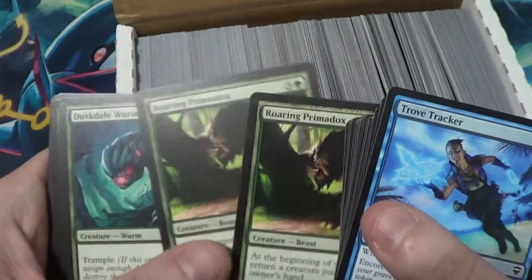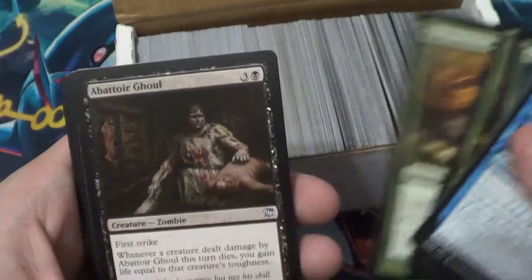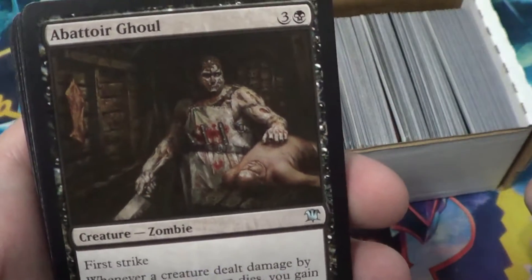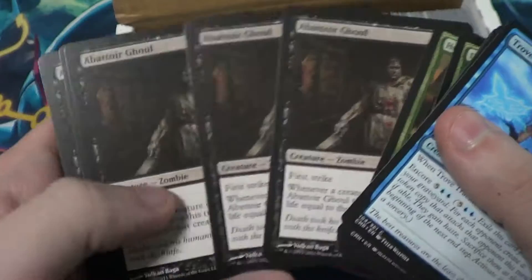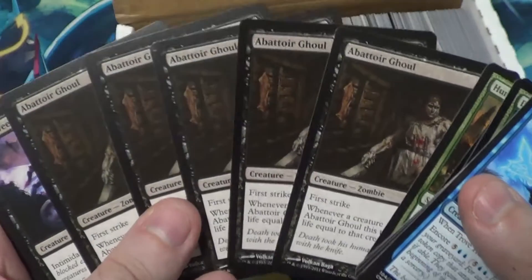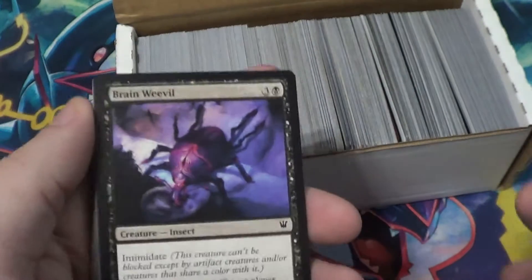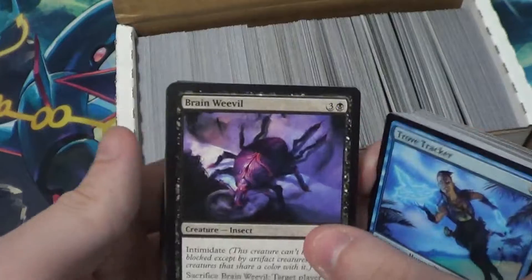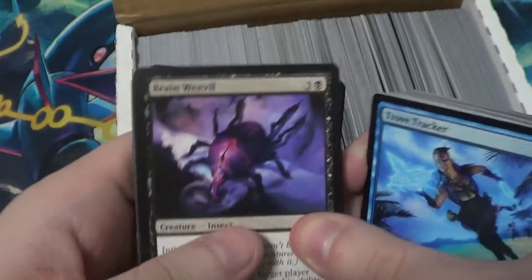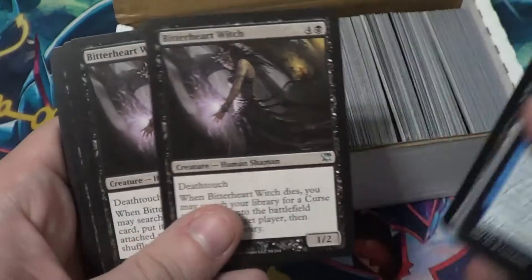Oh, two of those - got ourselves a little wormy boy, a little wriggling fella. Hunt the Hunter. Lots of greens, which is good because I mostly run green and red. That's kind of sick - looks like it's straight out of an indie horror game. This Avatar Ghoul. See, they messed up - it's only supposed to be four of a kind of anything, there's five of a kind. But they include a handful of random cards to compensate just in case that happens, which I appreciate. It's a thousand cards - I think I'll survive.